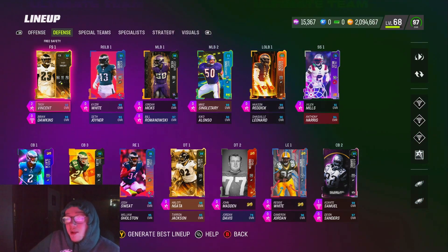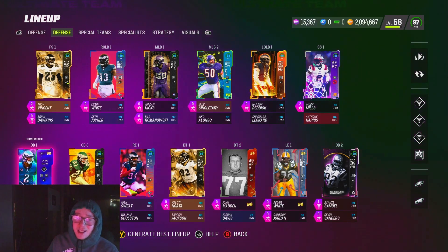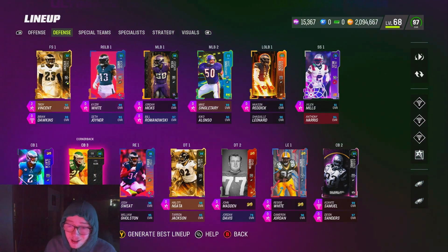I can't really speak on man coverage KOs since I don't run a lot of man. For my outside corners Slay and Asante, I have Deep Out Zone and Pick Artist. You almost have to have Deep Out Zone on those guys — that's how you stop aggressive catches. Since I run a lot of Cover 4 Quarters, those guys are running to the outside a lot, so that's almost a must-have.